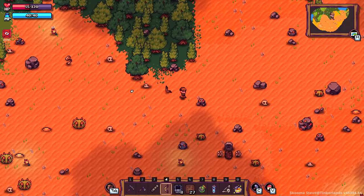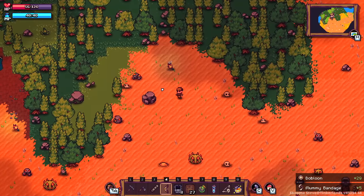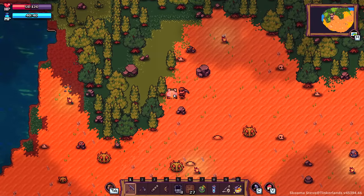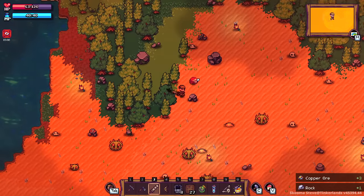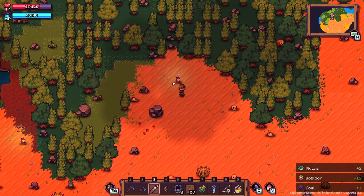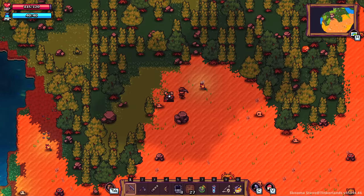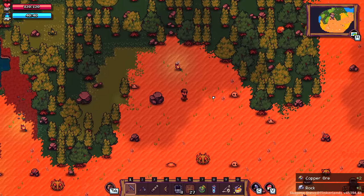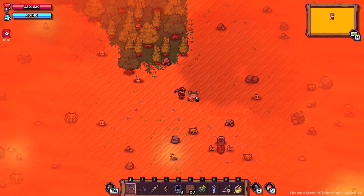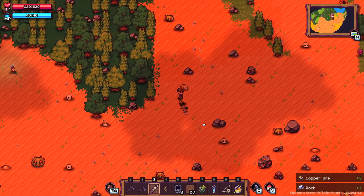He almost got me — that was a close one. We got the mummy bandages; not sure if those are useful for anything. I'm low on health and don't feel like dealing with this. I'm just here for a little bit of copper so I can go up to the next tier and have some nice things. I deserve nice things — I work, I pay my bills, I handle my responsibilities.